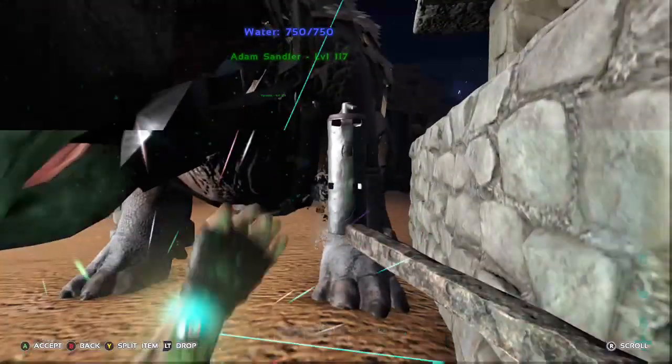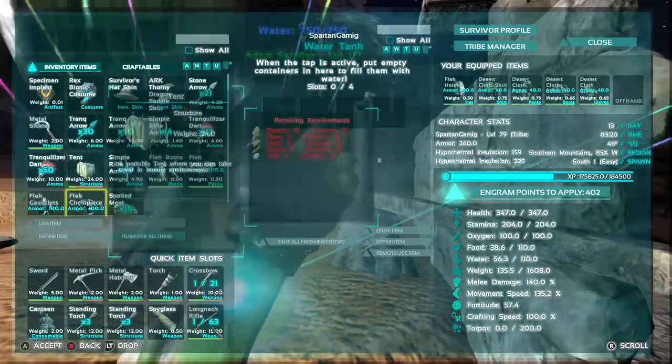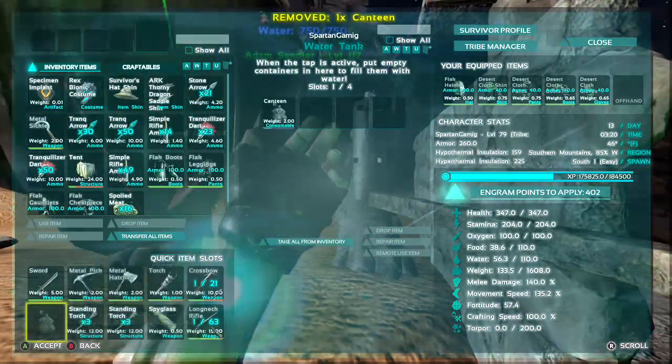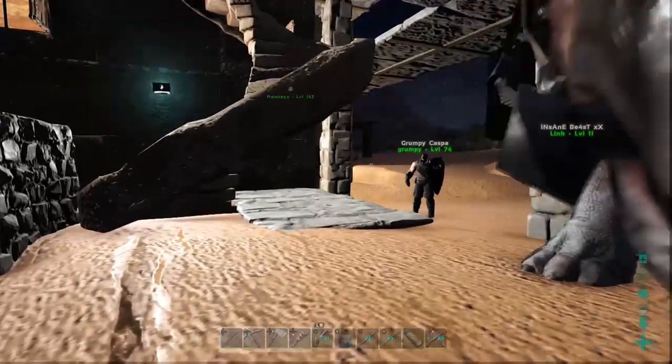Hey, what's going on guys? It's Spartan Gaming here and we are back today on ARK Survival Evolved Scorched Earth. Today I'm joined with Mr. Grumpy Caspa as well as Mr. Linkity Wink, otherwise known as Insane Beast.